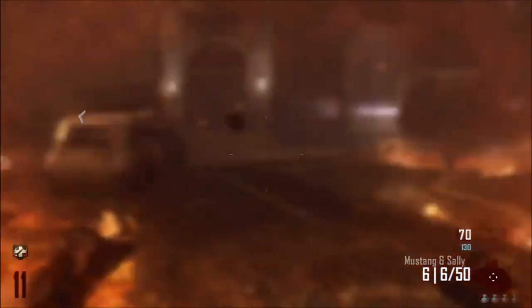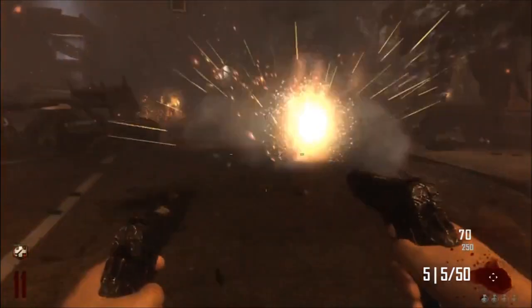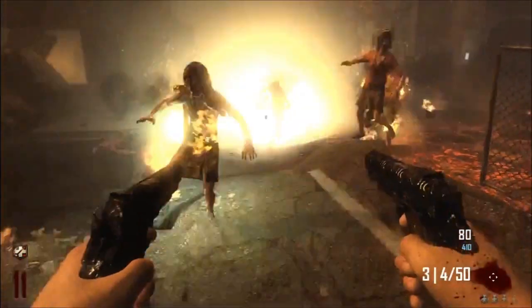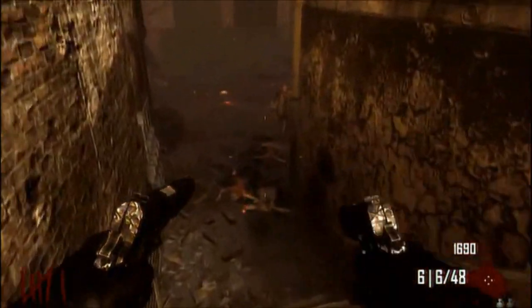you get this awesome beast of a gun called the Mustang and Sally. And so when Pack-A-Punched, as you can see, it turns into an akimbo weapon, and when you fire it, it just absolutely demolishes all the Zombies — it absolutely wipes them all out. It's literally probably the most powerful weapon that I've ever seen played with. I can't speak highly enough of it.